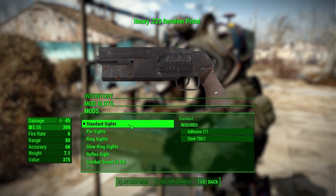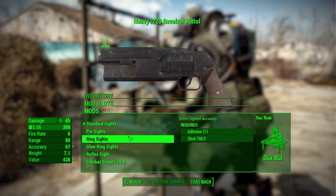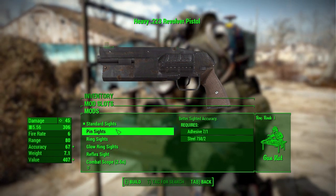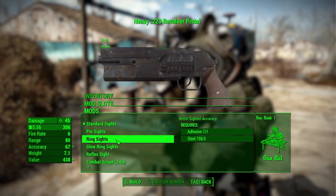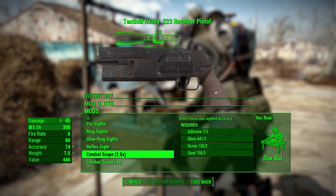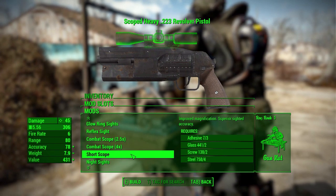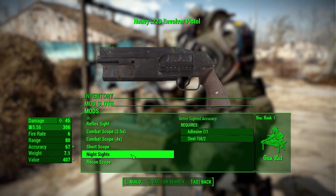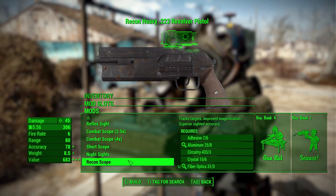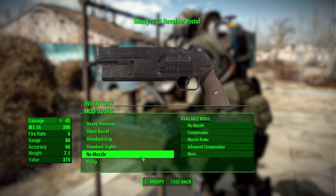In the sights, we get some interesting ones: standard iron sights, some pin sights, ring sights which I really like — they're almost like an in-between of iron sights and reflex sights. We then have a glowing ring sight for better use at night, the regular reflex sight, a 2.5x combat scope, 4x combat scope, short scope, night sight, and finally a recon scope — all of which help you meet whatever needs you have for your weapon.